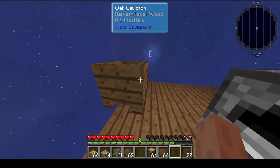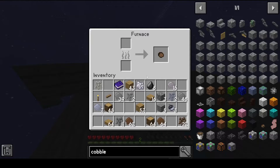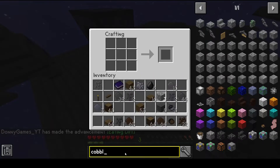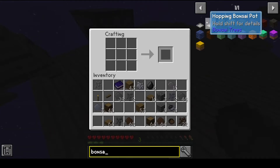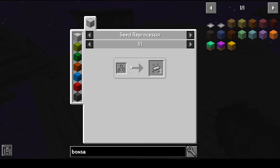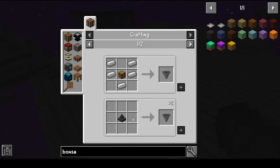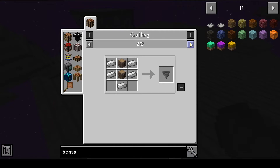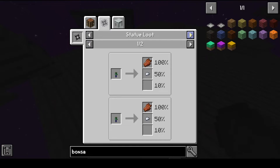Now I want to focus on the bonsai trees. If you know Sundy and watch his videos, you'll see that bonsai trees are a really useful thing. We'll actually need iron - let's see how we can get iron. We really need iron but I don't know how we're gonna get it. Iron nuggets - how do we get them? Statue loot - oh, statues or casting. That's how it works - casting of course.